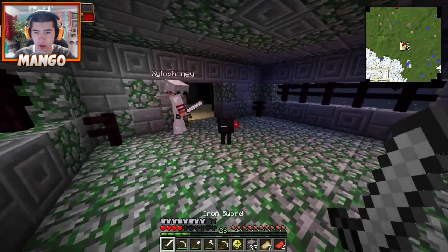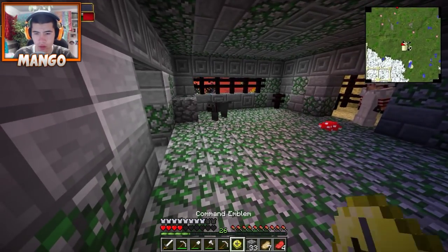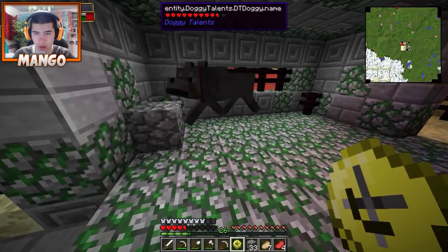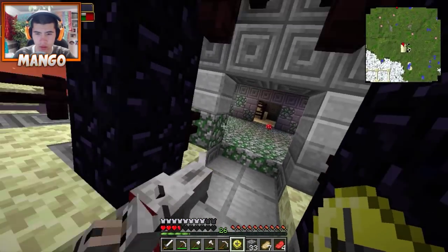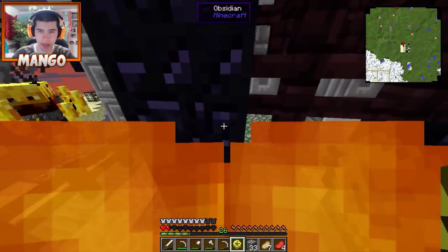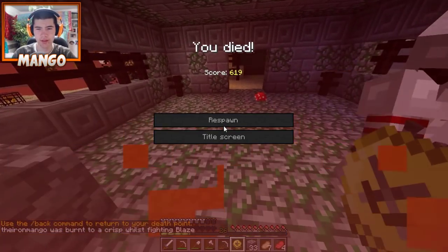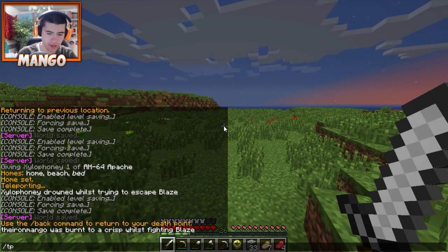I found some fern seeds. What do they do? You can grow them and it's kind of like a dinosaur-looking plant. I'm going to do that at the front. I think we cleared this blaze out enough. If I had a water bucket I could get down. Oh my God, why is he hitting me? I'm going to die. I had a water bucket.